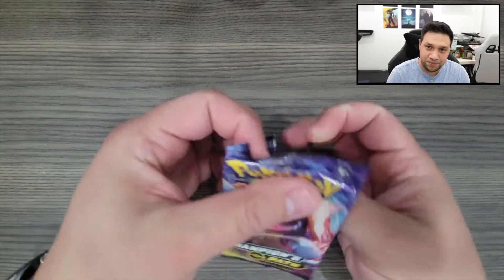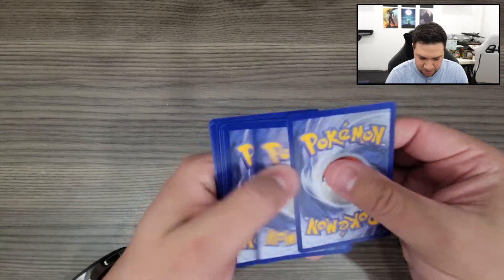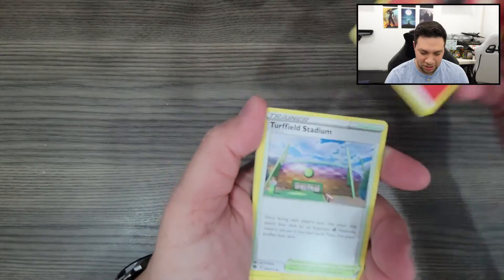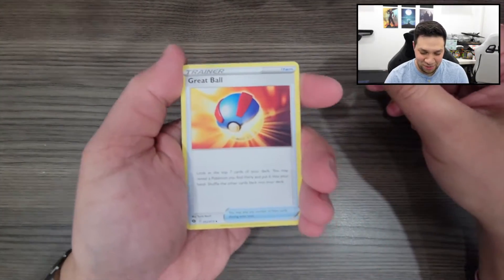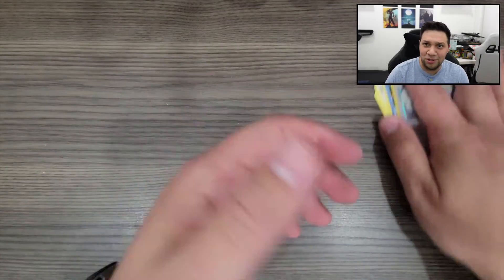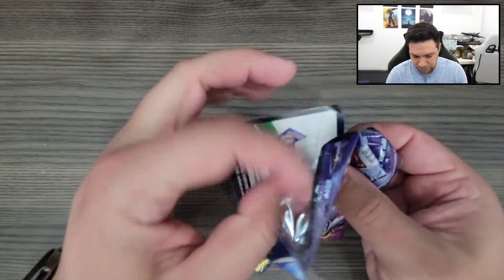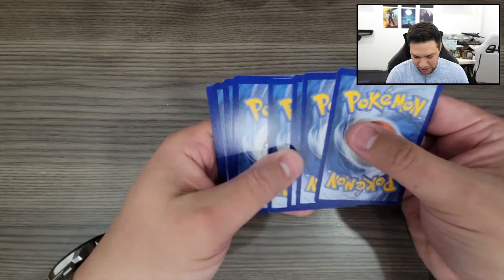We're on our next pack already. There we have that code card. I ordered some Elite Trainer boxes from Target — two of them, actually. The Battle Styles one, so I got the red one and the blue one. They were supposed to get here sometime this week, but I got an email from Target saying it was going to be delivered later. It still hasn't been shipped out yet. I have Target's red card so usually it's like two-day shipping, so it's wild that it's been taking this long. But I guess these cards are super popular right now, so it makes sense.